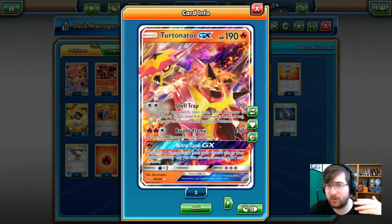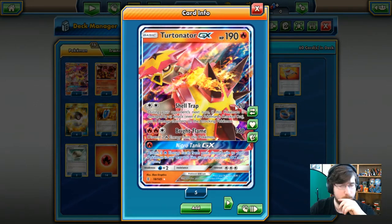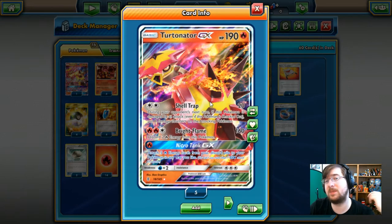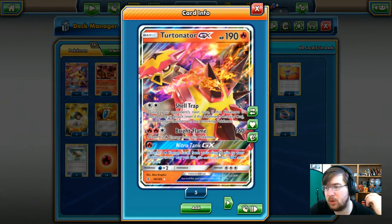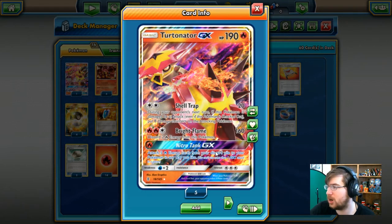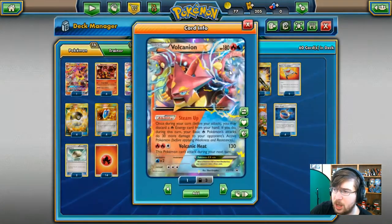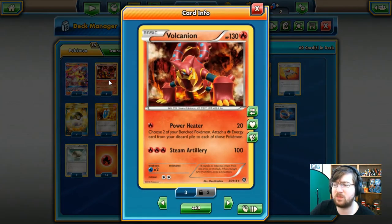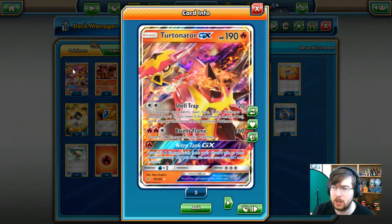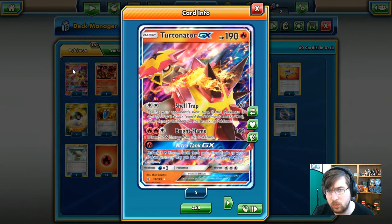We're using one Turtinator GX — the first time on our channel. It's a 190 HP fire type basic with Shell Trap: 2 colorless energy for 20 damage, and if your opponent hits you next turn they take 80 damage. Bright Flame does 160 damage for 2 fire and 1 colorless, though you discard 2 fire energies. The Nitro Tank GX attack for 1 fire energy lets you attach 5 fire energy cards from your discard pile to your Pokemon any way you like — this really helps Volcanion since you don't need to rely on Energy Recycler.